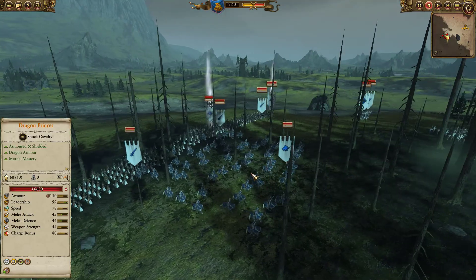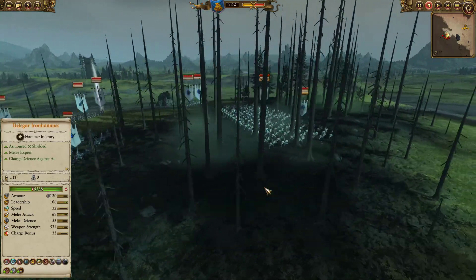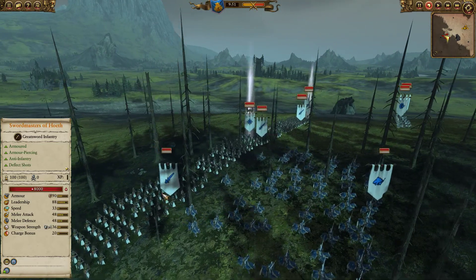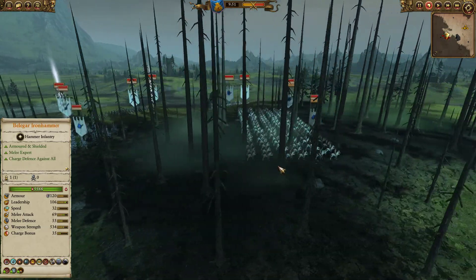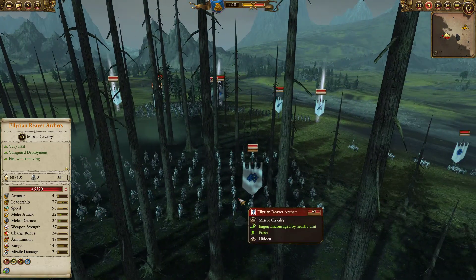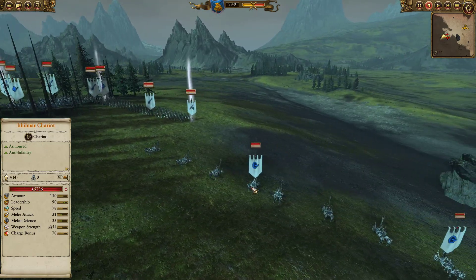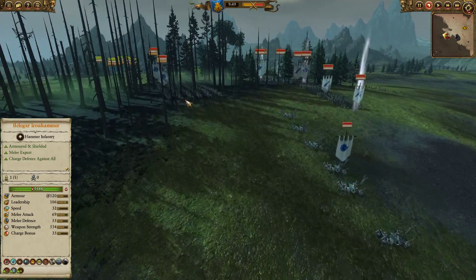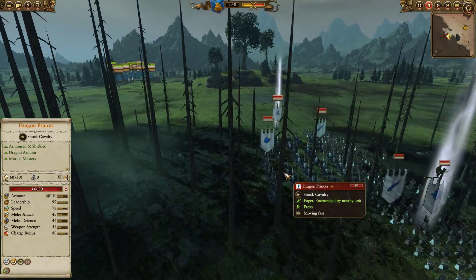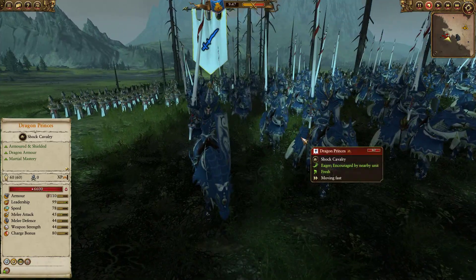My competitor Cursing Karp went with a very mobile, irritating build. He did not come with enough archers, in my opinion, to support his main line. The Missile Cavalry was a nice touch — they were very, very annoying to deal with. And the Chariots were very annoying to deal with. He has two units of both. And his Dragon Princess — extremely good for the High Elves.